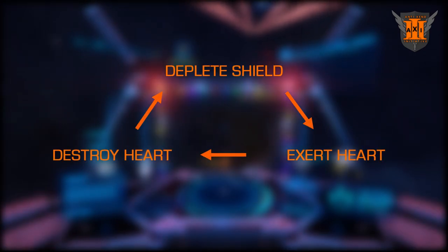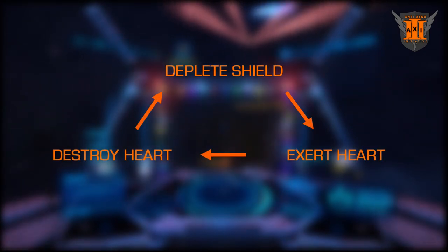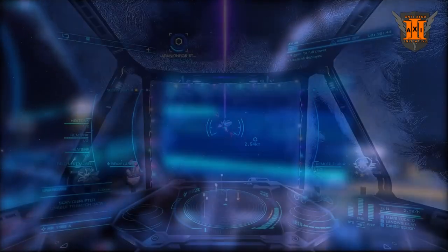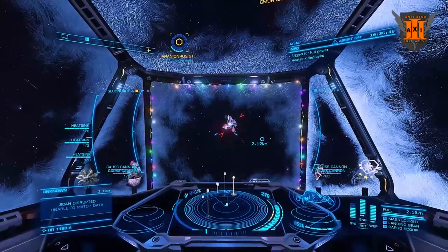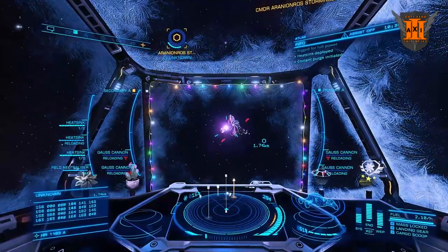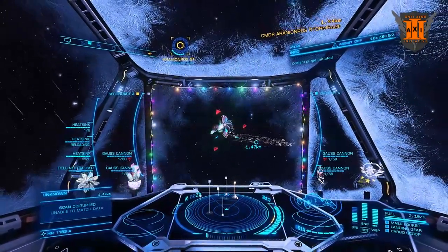Repeat this process of destroying Hearts and damaging Shields until the Thargoid has no more Hearts left. At this point, you can shoot the Thargoid until it dies.